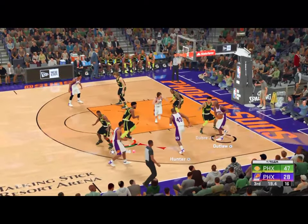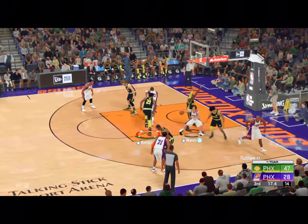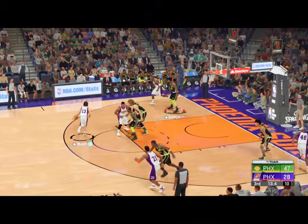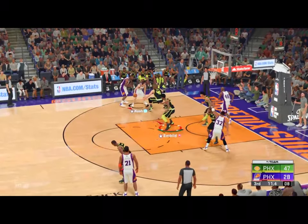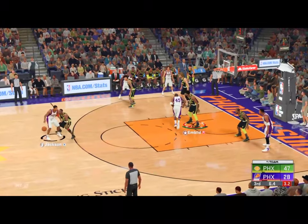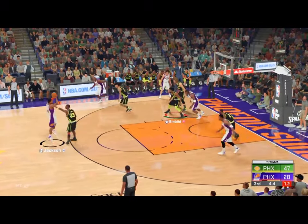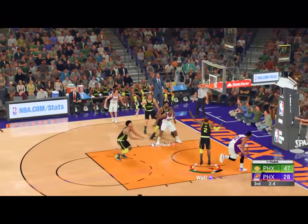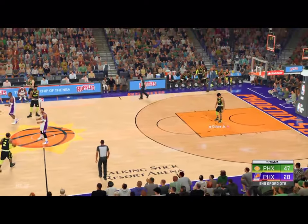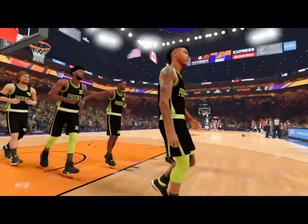Three seconds. Outlaw, the pass to Nash. Dishes it to Outlaw — six to shoot. There's Jackson with the three — shot off that time. So it's Phoenix with a 19-point advantage heading into the next quarter. Their defense has been active and effective.